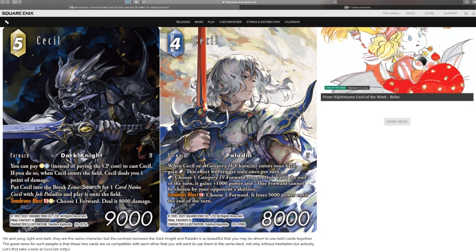Forward Dark Knight: you can pay an earth and a water instead of paying the CP cost to cast Cecil. If you do so, when Cecil enters, reveal — Cecil deals you a point of damage. It's not the worst trade-off; it does save a lot of CP early on in the game. Put Cecil into the break zone, search for a card named Cecil with job Paladin, and play it onto the field. I think this is where he will shine mostly. He also has an S ability — 10 Tenebris Blast: choose a forward, deal 8,000 damage. That's S and one earth.